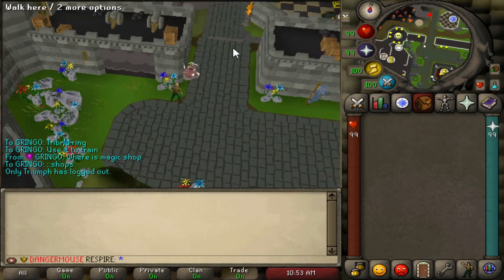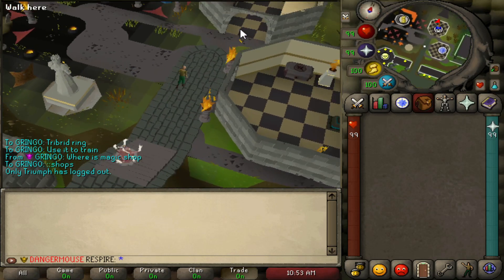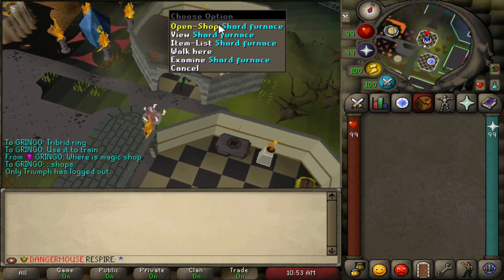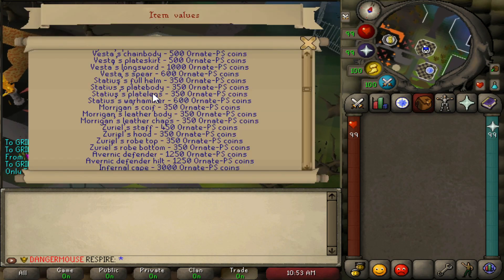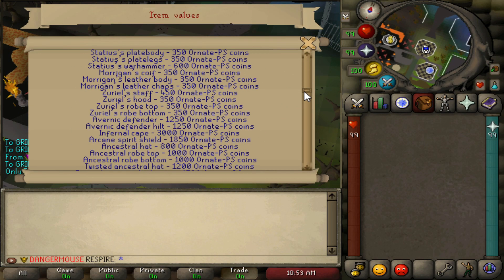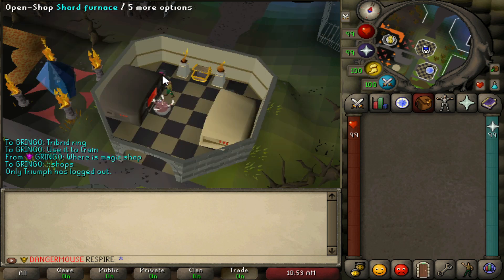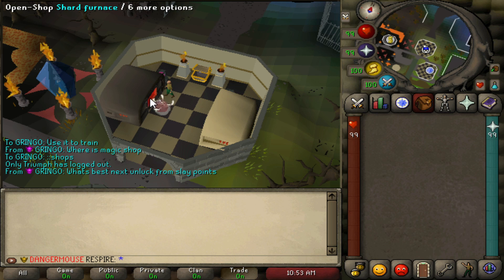To get a room pouch, come north of the home area in Ornate and go to the shard furnace. There's an item list where you can deposit items for Ornate PS coins, which gives you shards. These shards can be spent here. You can also get shards through world bosses and other activities.